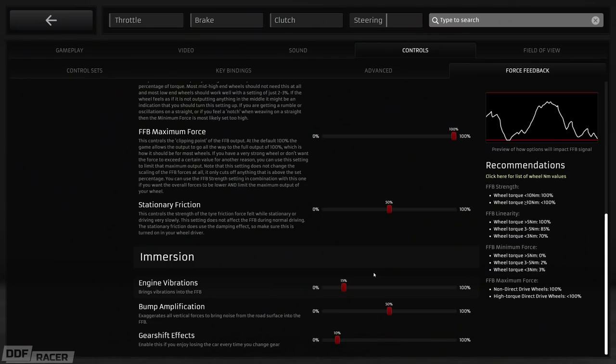Below that you can add in some enhancements or boost certain effects if you like, such as bump amplification, engine vibration, and gear shift kicks. But this is all personal taste, so have a play around and see what you like. Personally, I only run the bump amplification up around the 50% mark because I like a little rattle in my wheel feel. There's a lot less to play with in the options now, but that's because you don't really need to anymore.